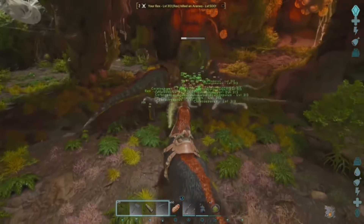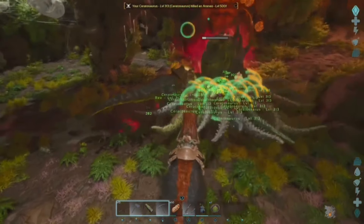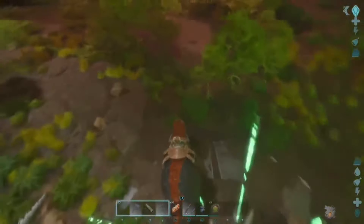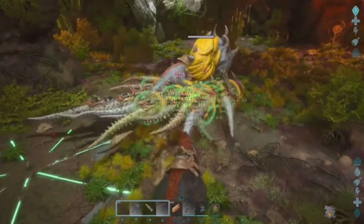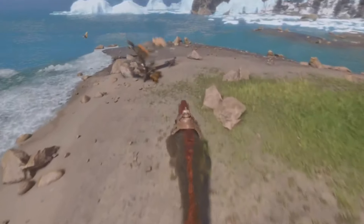And that brings us to number seven — the Yutyrannus, the Supreme Dino General. It is rare to ever see a boss fight in Ark take place without a Yuty there. While they may not have a crazy amount of abilities like other creatures on this list, the Yuty excels at what it does have. When you use the Courage Roar, it buffs nearby allies, granting 25% increased damage and 20% damage resistance. Combining this Roar with creatures who are imprinted or have mate boost can make for some crazy damage in boss fights.